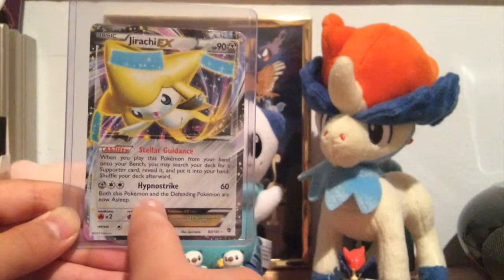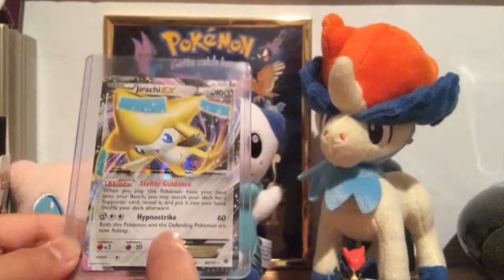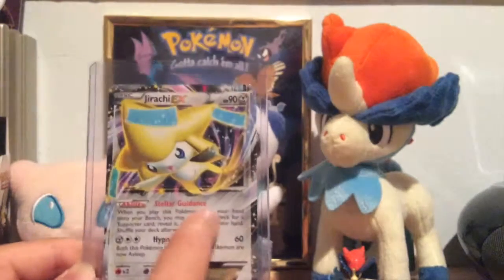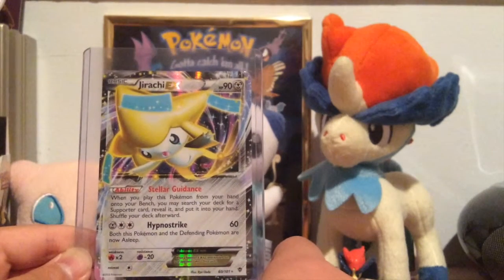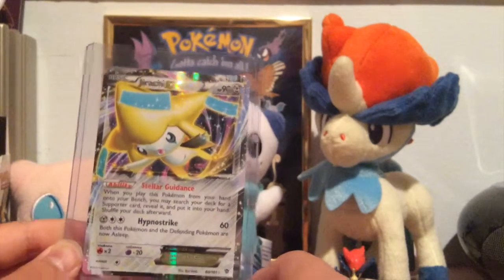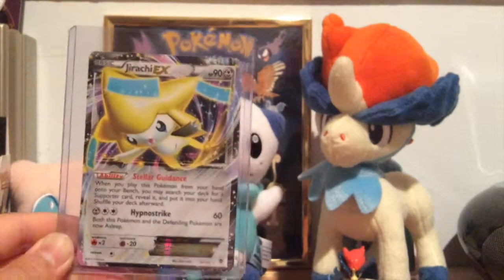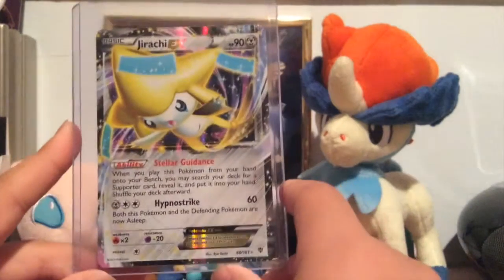This amazing Jirachi EX — love this card, even though it only has 90 HP. Pretty good card. Its move makes both the Pokemon and the Defending Pokemon sleep. The ability: when you play this Pokemon from your hand onto the bench, you may search your deck for a supporter card and reveal it. But this card kind of sucks competitively. Oh well — awesome artwork though. It's EX. I don't plan on using this in competitive, so that's okay. But awesome one for my collection.